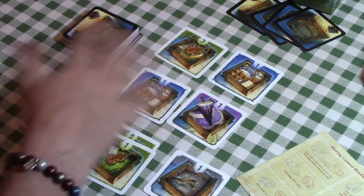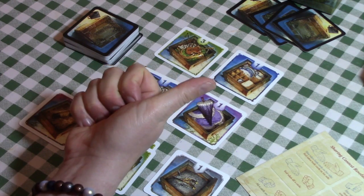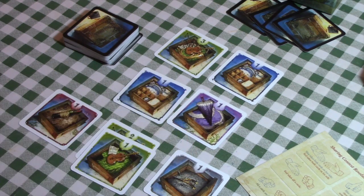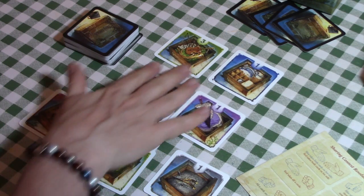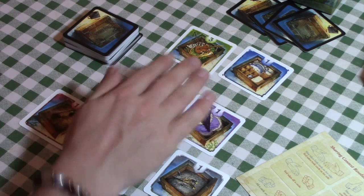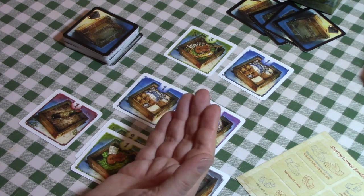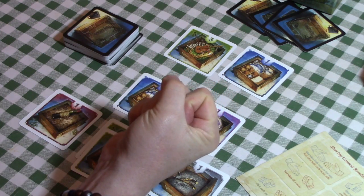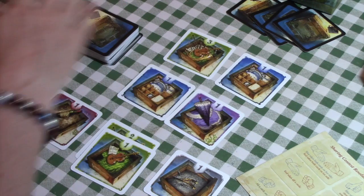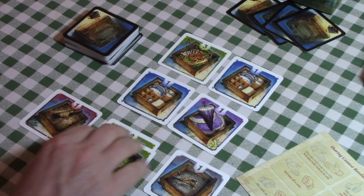So on an average turn the dealer passes, we go through the deck doing peace, war, or first choice. What's interesting and sets this game apart is you're not doing this silently — you can negotiate. You could say to each other, 'I like these two,' and agree to both do peace. But you don't have to honour an agreement. A lot of the fun comes from saying 'yeah, let's both do peace,' then your opponent does war and steals all four. Of course if you both double-cross and choose war, all four are discarded and no one gets anything.